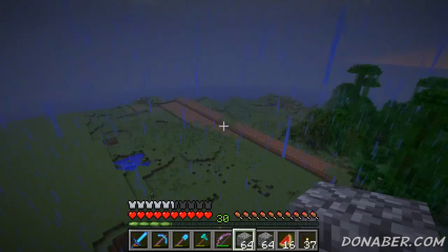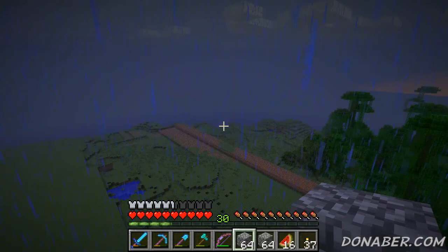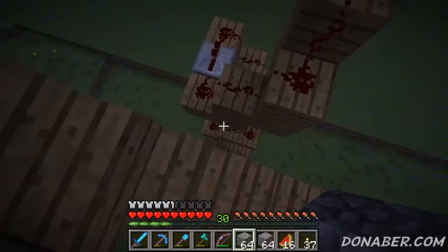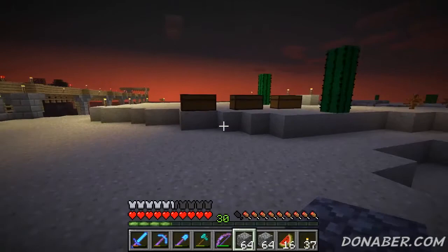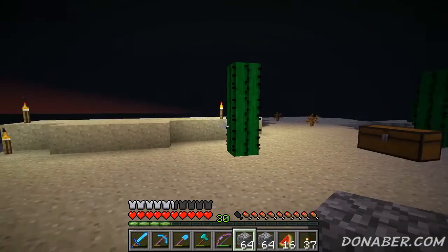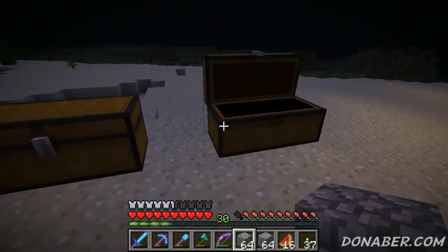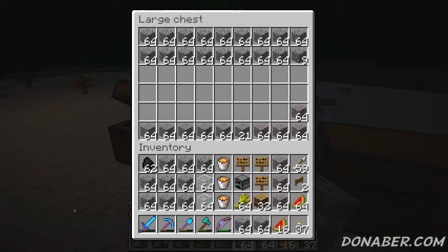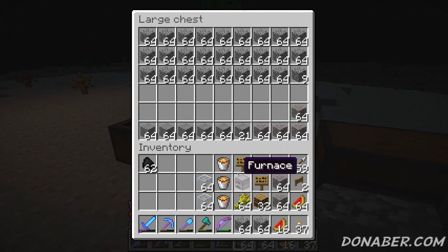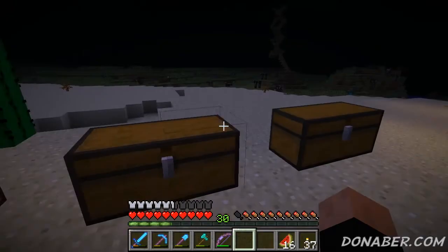It goes out pretty far, it's pretty large. It looks like it's just surrounded by water - the ocean kind of curves around like that. I want to get out of this rain, this is annoying. Let's make ourselves a little hideout. I packed my inventory full of stuff so I could bring it all over here. We're gonna use the gravel for the pathways over at the village so it looks just like a natural NPC village - so they feel at home.